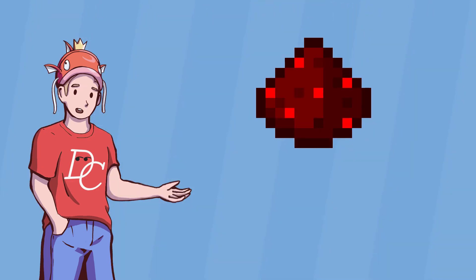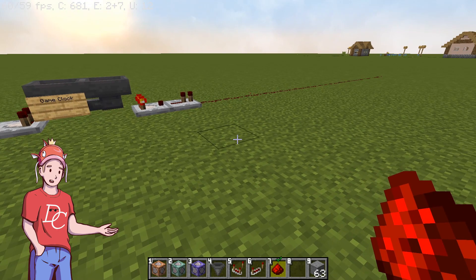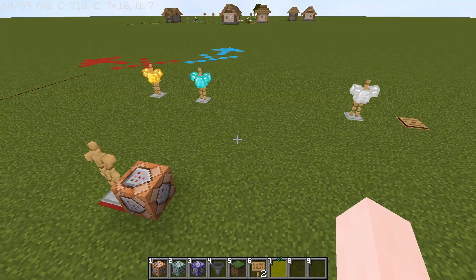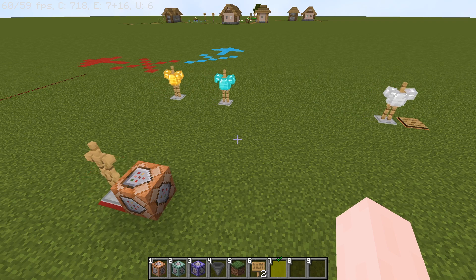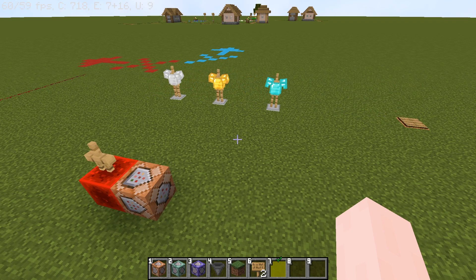Since I'm working with Redstone and Command Blocks, I really should plan this out a little, but that's not how I do things. Here we have the main game clock — one tick on and one tick reset. I now have a very crude movement system in place. Every tick of the clock, the armor stands move forward half a block.